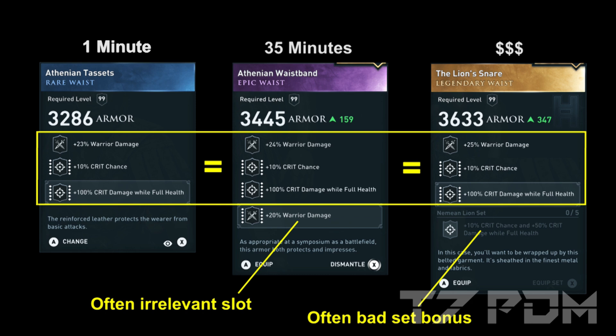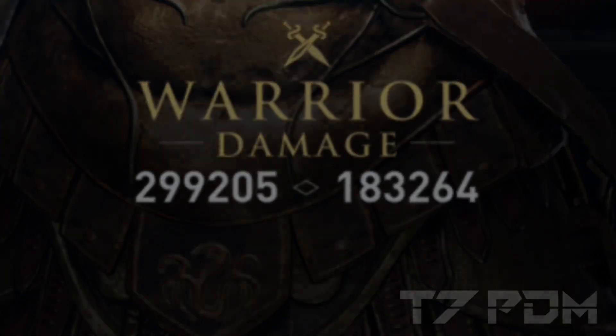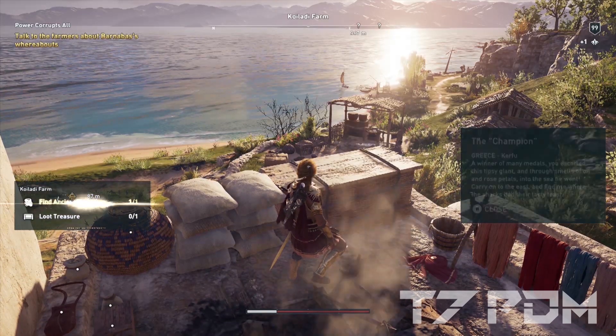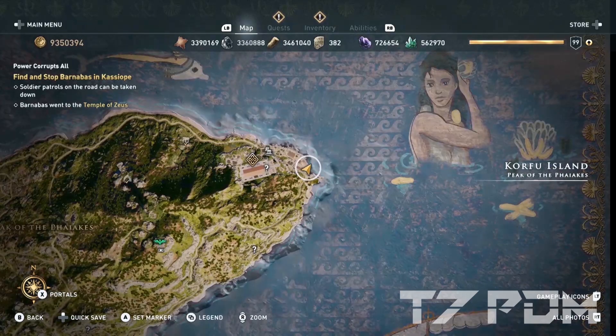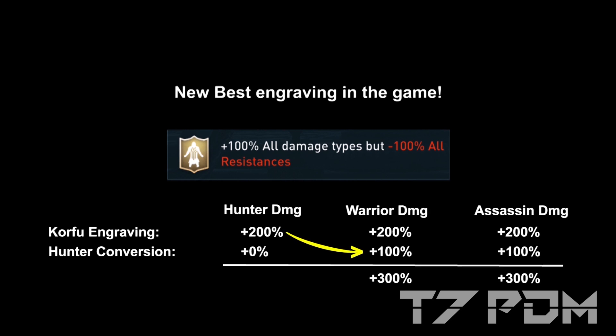For epic gear you will most likely engrave 20% warrior or 20% assassin damage anyway, so you don't really lose anything. In fact, you can make a perfect rare build that almost reaches 300,000 warrior damage. Most of the damage will come from very few specific engravings, like the champion ostrakon from Corfu Island or the big hand bow. Just the Corfu engraving alone with damage conversion will give you over 300% warrior and assassin damage, which makes the rest of your gear actually less relevant.